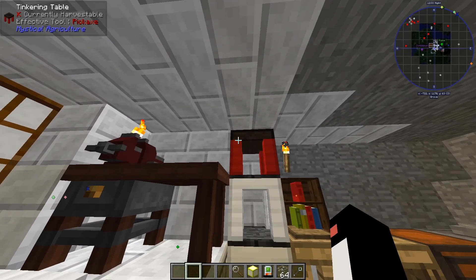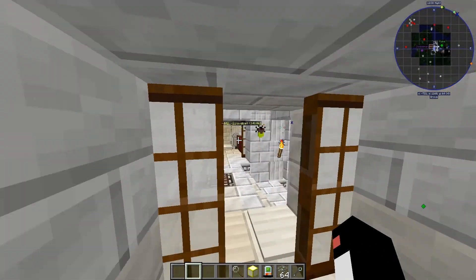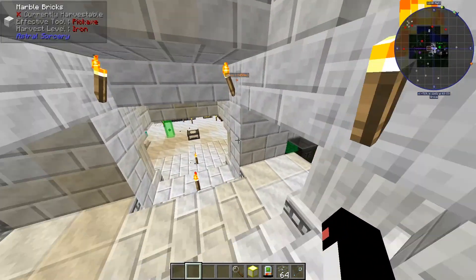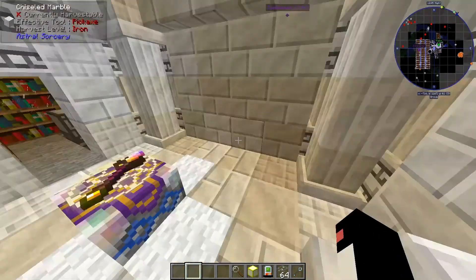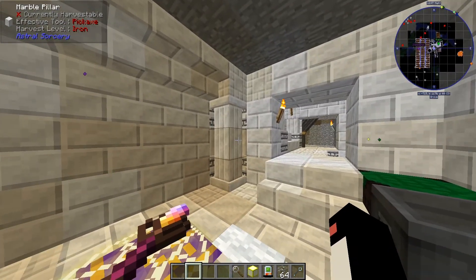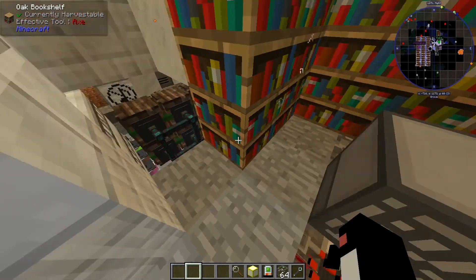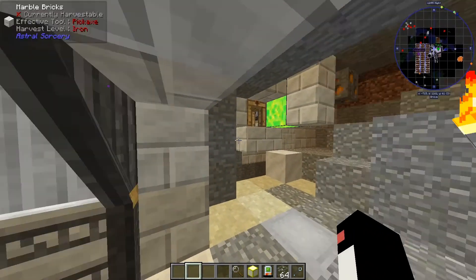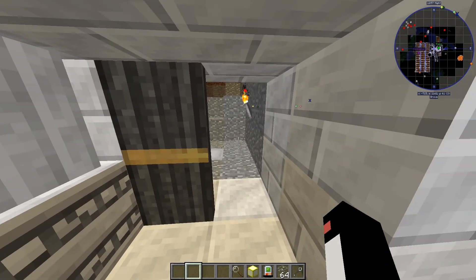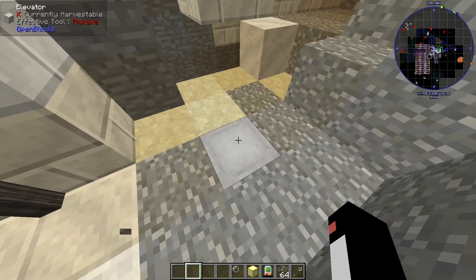A tinkering table — is that made out of supremium blocks? Those red ones, the inferium that gets upgraded into being red. We have a magic room — a nice little magic temple. I like the pillars and the enchanting room obviously. Lots of holes in the walls. What's over here? Oh, isn't that beautiful? I like that. I'm a fan of that. And we have an elevator.